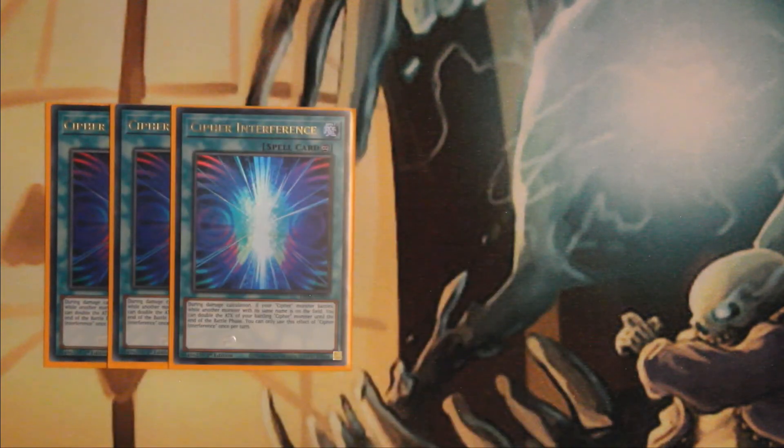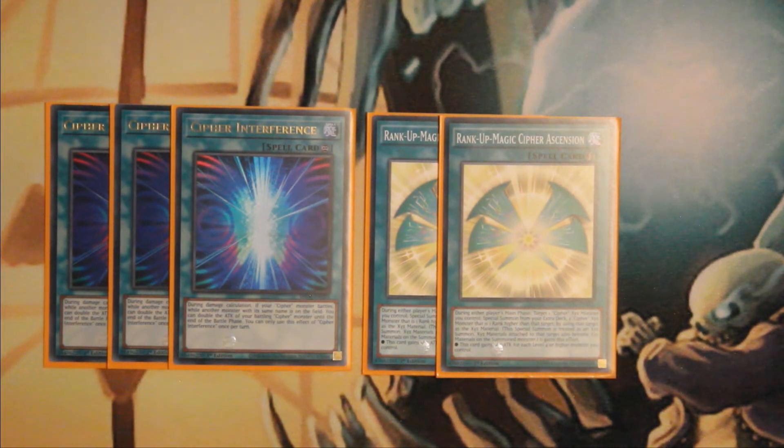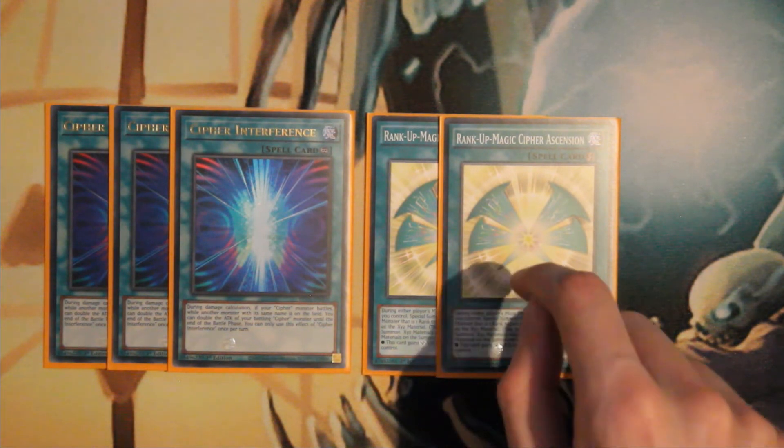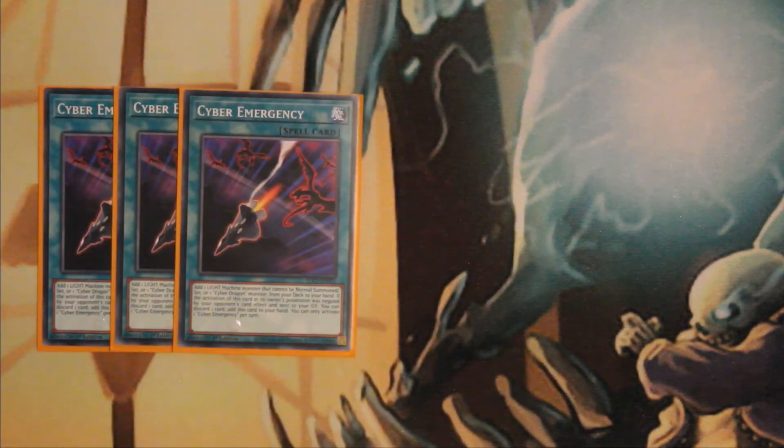For the spells I have Triple Cypher Interference and two Cypher Ascension. Cypher Interference is another new card which makes OTKing a lot easier — if you control two Cypher monsters with the same name when your Cypher monster battles, with Galaxy Ice Cypher Dragon if you stole a monster it becomes Galaxy Ice Cypher Dragon, so Interference is active. You can attack with Cypher Dragon for 6000, or with Neo Galaxy Ice Cypher Dragon for 9000. Cypher Ascension is your way of ranking up Cypher Dragon into Neo Galaxy Ice Cypher Dragon, and it gives Neo Cypher Dragon 500 attack for each level four or higher monster you control.